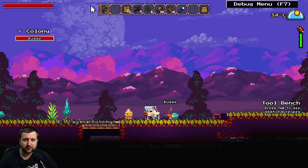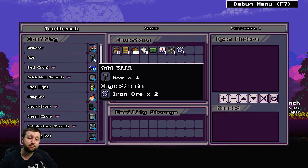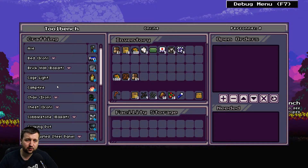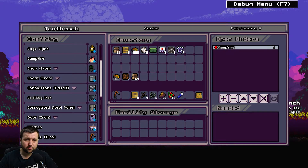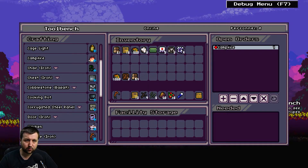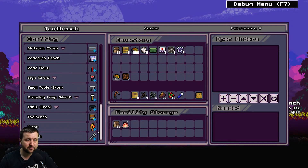We'll probably build our base around here as well. In the tool bench we can make a whole bunch more — like an armorer, an axe. We need to make a bed, that's what Buddy wants at the moment. It's got fairly comprehensive crafting. To use facilities like the campfire we need to put materials into the storage of that particular facility — in this case, the tool bench.